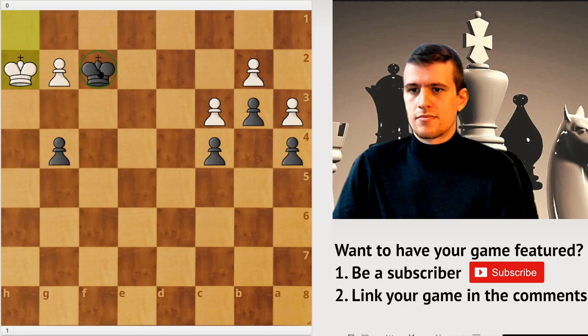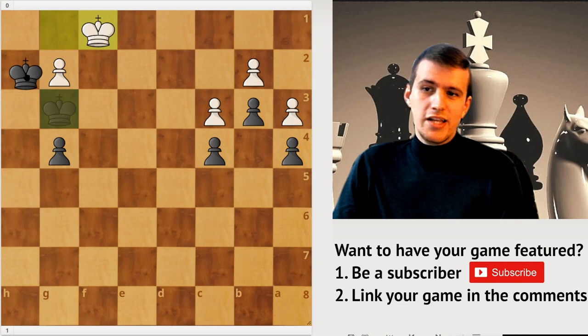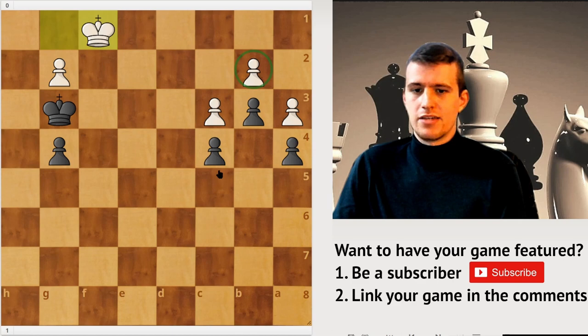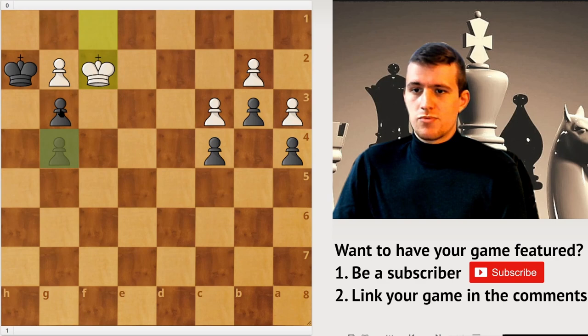Other moves could also work, but we see that Kh1 is not working for White. That's the reason why Brinkmann tried Kf1. Now Akiba Rubenstein just wedged his king all the way in, because otherwise there's no way he was going to get at the b2 pawn. So Kh2, Kf2. Notice that just rushing things with g3 would actually be a big mistake — for example, Kf3, and then Black doesn't have any more moves and would have to abandon his pawn.